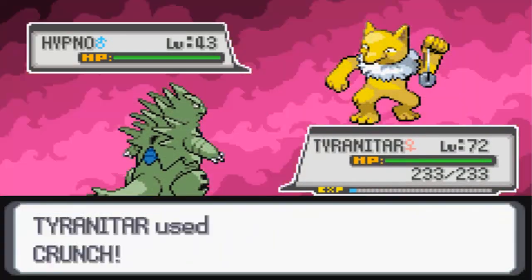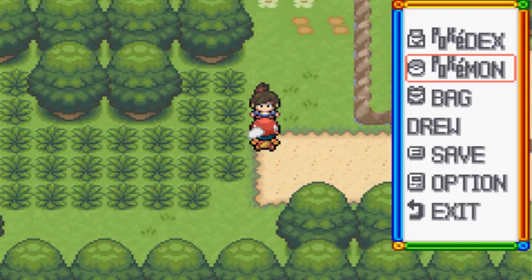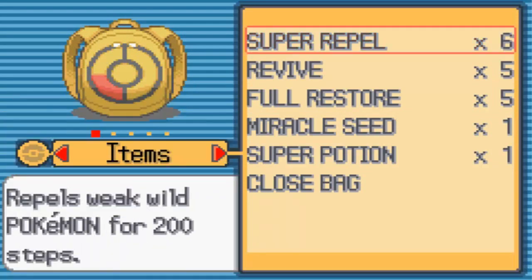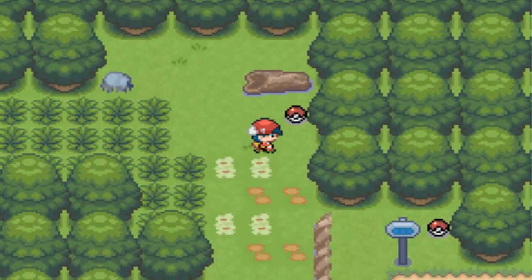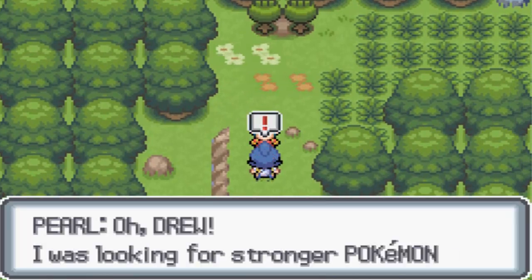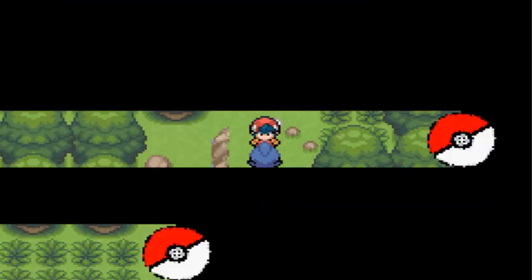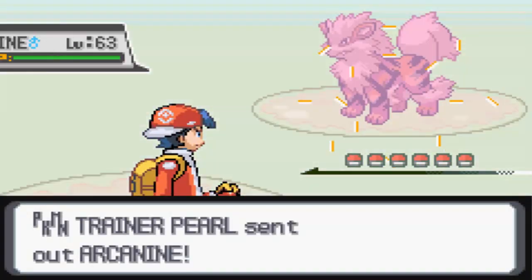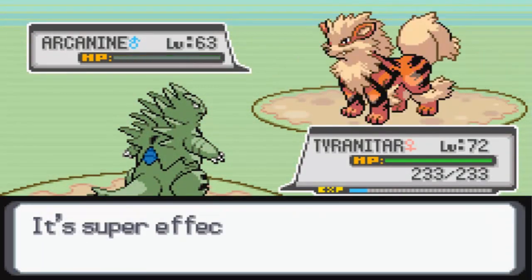Hypno's gonna get wrecked by a Crunch. Boom! That was awesome. Let's go ahead and use a Super Repel. Let's give the Miracle Seed to Serperior. Run around, Luxury Ball, talk to her. Pearl! Oh Drew, I was looking for a stronger Pokemon to battle with, but I'll fight you with what I have. So we're gonna take on Pokemon Trainer Pearl. She's got an Arcanine level 63, which is gonna get owned by a Rock Slide with STAB from Tyranitar.